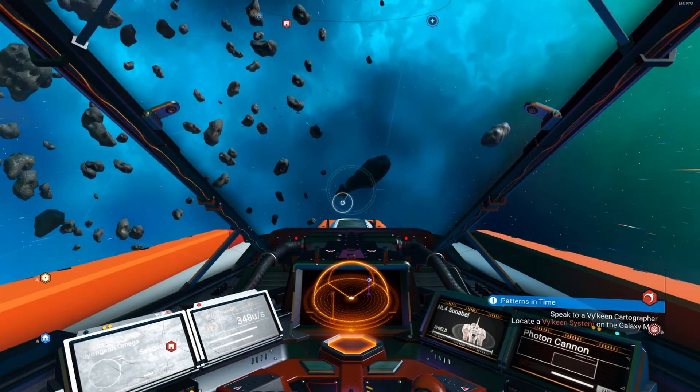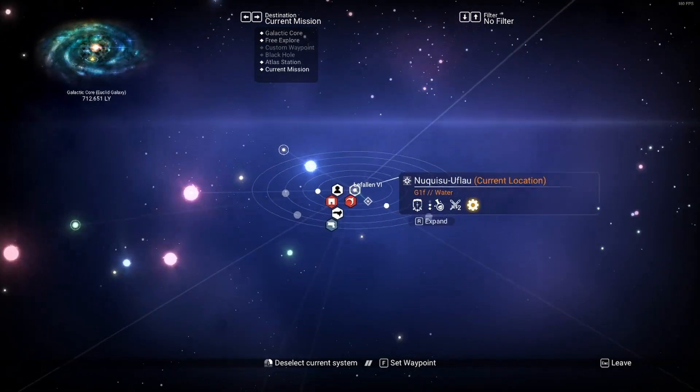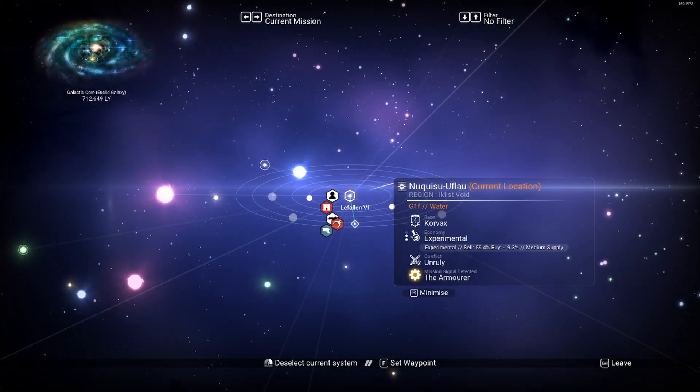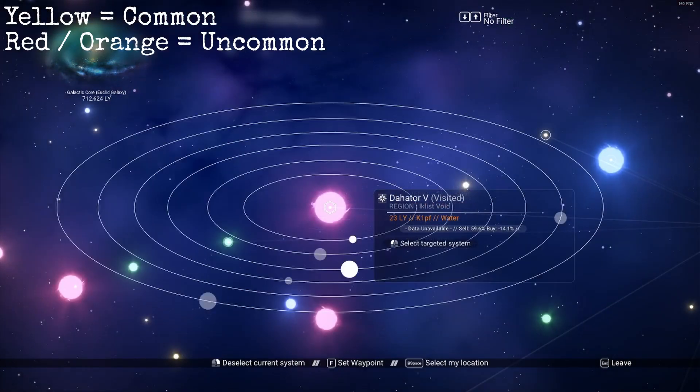A quick rundown on the four classifications of star systems. When you open your galaxy map, you can see all the different star systems indicated with colors, always starting in your current star system. You get yellow ones — they are the most common ones.